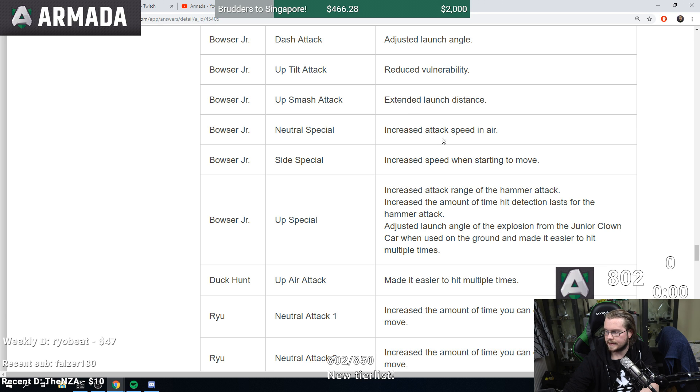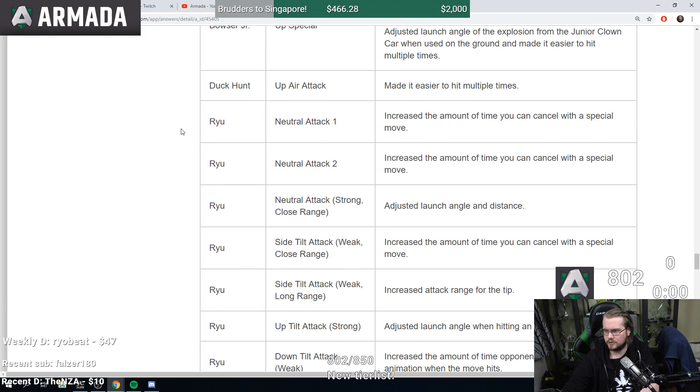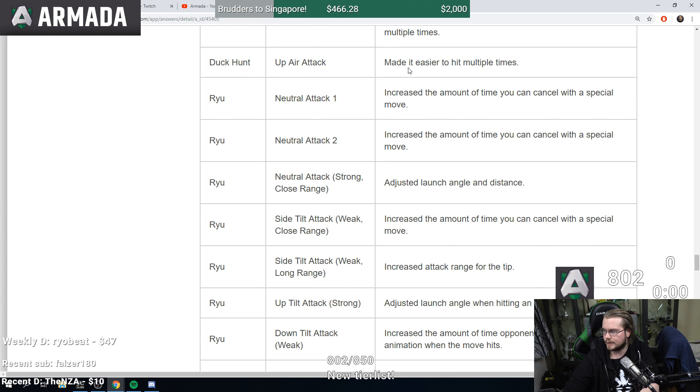Shulk neutral special increased attack speed in the air, but that move can be seen from miles away so it probably won't matter. Side special increased speed when starting the move — already a pretty bad move so probably won't matter much. Bowser Jr up B increased attack range and amount of time hit detection lasts for the hammer attack. Adjusted launch angle of explosion from Junior Clown Car and made easier to hit multiple times. Pretty much unchanged overall.